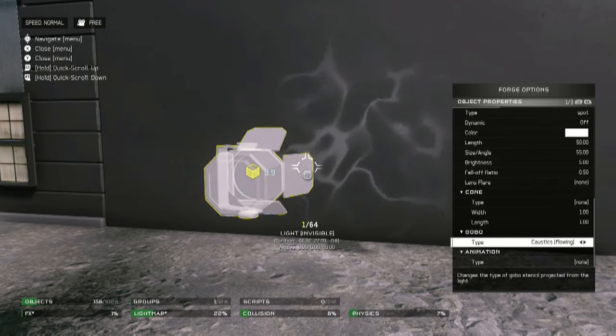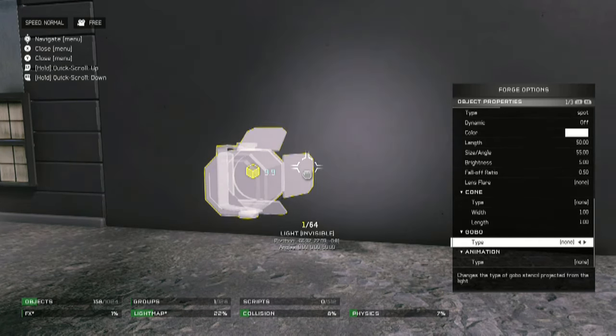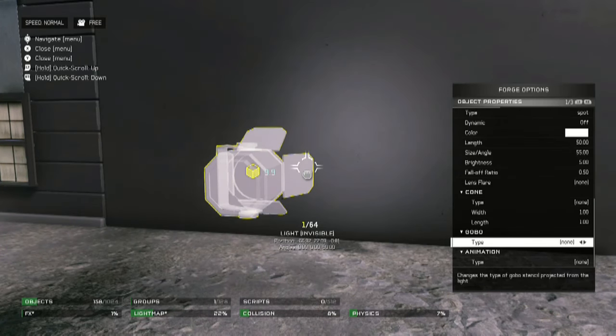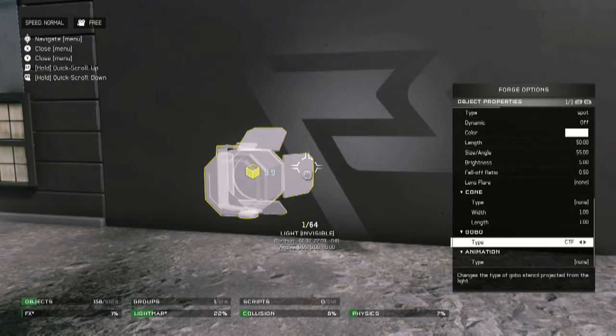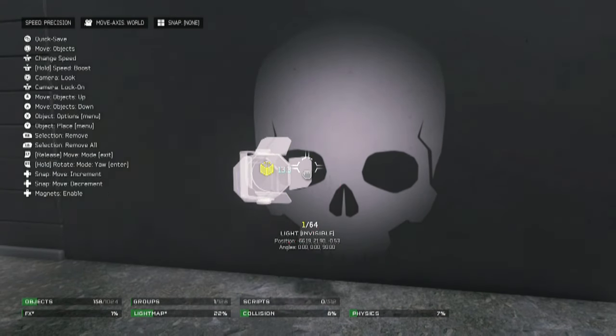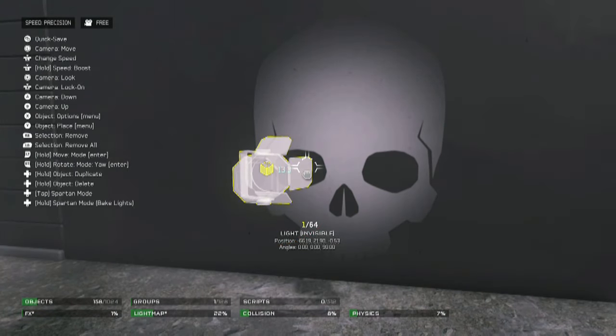This is done with light gobos. You want to choose a still gobo — this gobo of the water caustics will not work. You want to go ahead and choose one of these still frame photos, like the skull for instance. I'm just going to do the skull for right now because it's the easiest to demonstrate in the tutorial.